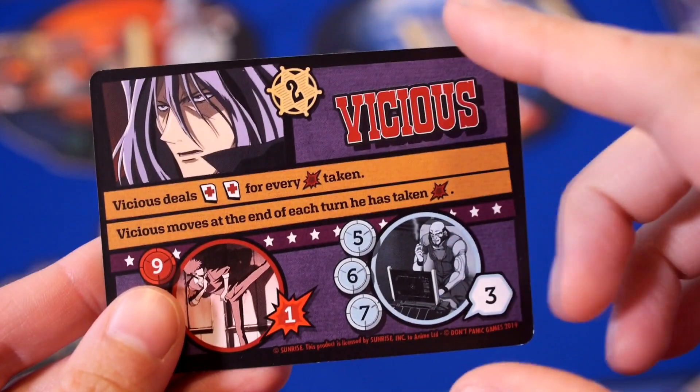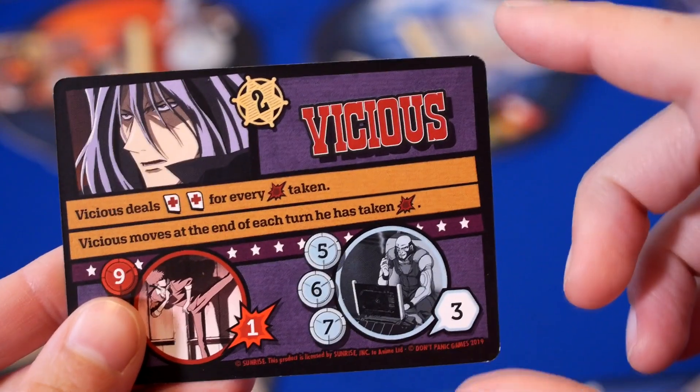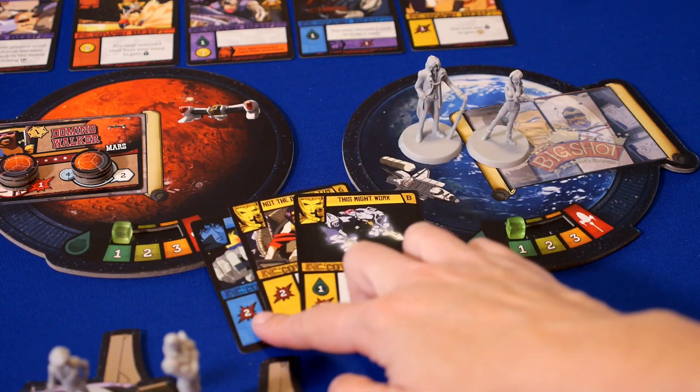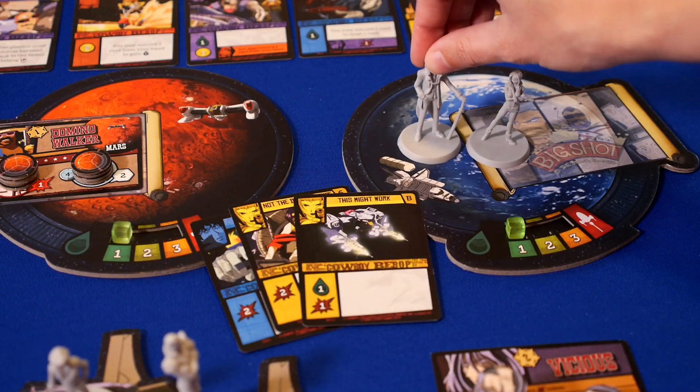The player who took the last one in a pile will also get any other points listed on the card. Somewhere in the last three bounties is Vicious. Once he comes out, he really changes how the game is played and you have to be ready for it. He moves to a new planet every time he takes damage, making him hard to keep up with. Fighting Vicious will also give you two damage cards for each strength chip that you remove, making you really need those abilities that help you get rid of those damage cards.